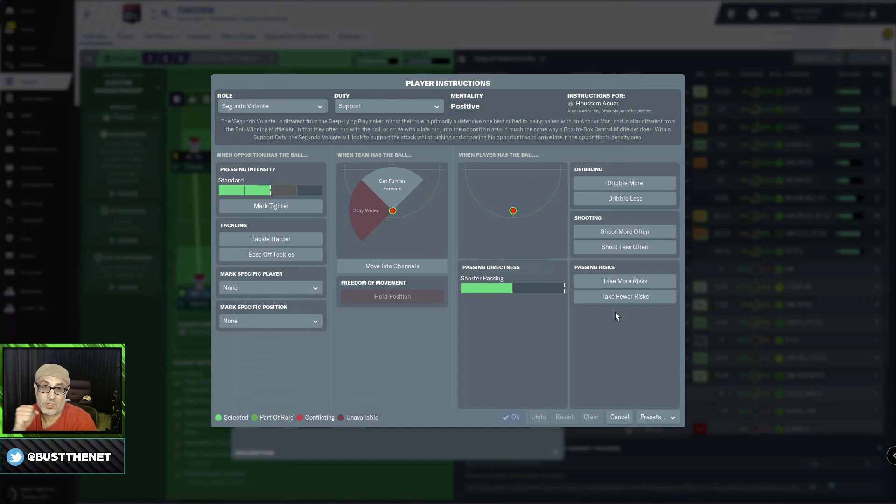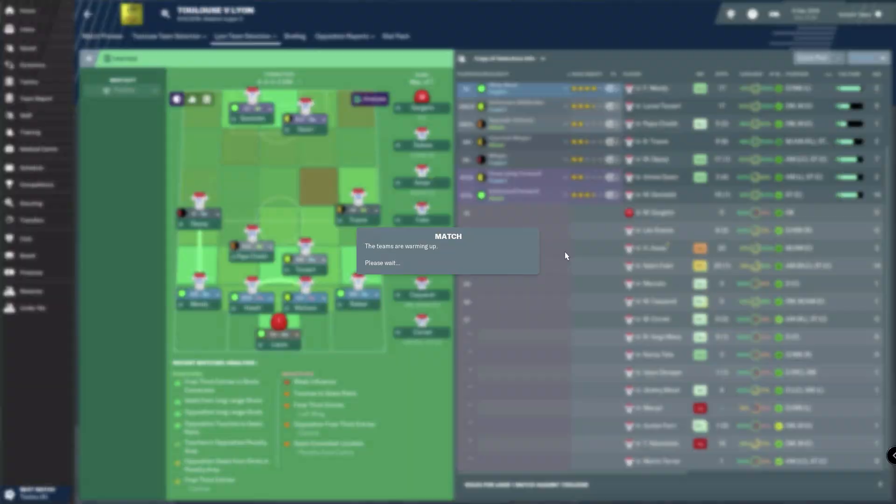Like all playmakers, we need to understand how SI want this to be played. When you use a playmaker, you really don't want too many playmakers around him, because you want him to be the focus of attention. When we play with a playmaker — similar to the role guide for the Regista — you want a screen around him. You want players around him winning the ball and giving it to the Segundo Volante so that he can do what he does best, which is play some interesting passes or even get into the box and score — something you might see the Segundo Volante do on an attack duty.